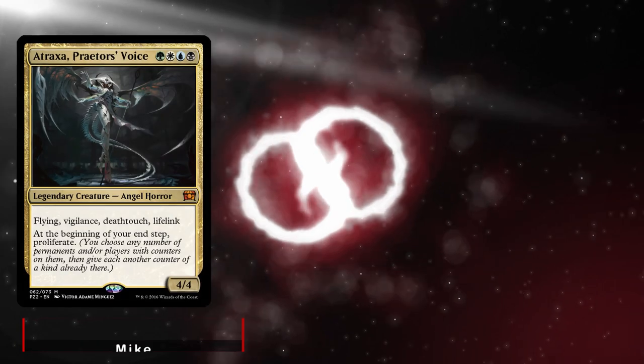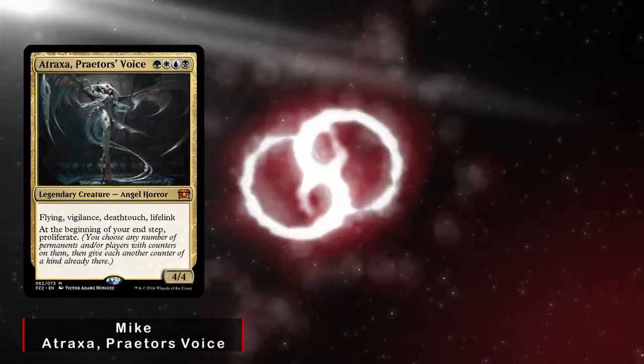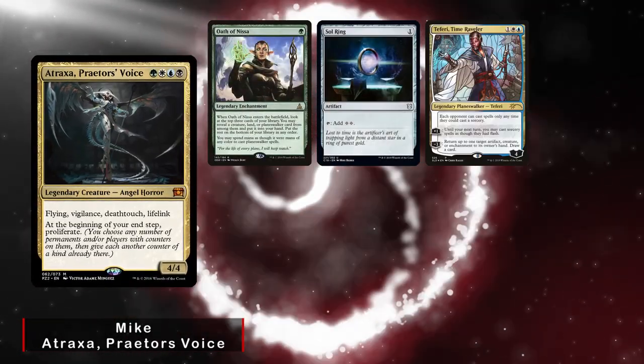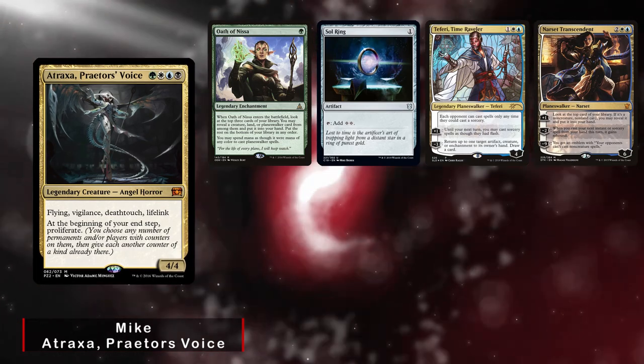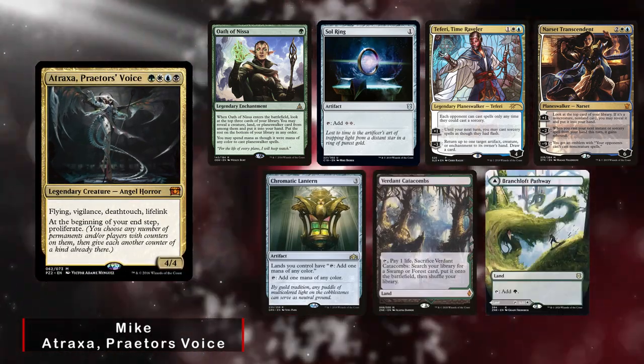Going last and also new to the channel we have Mike playing his Atraxa Super Friends deck. He keeps an opening hand of Oath of Nissa, Sol Ring, Teferi Time Raveler, Narset Transcendent, Chromatic Lantern, Verdant Catacombs, and a Branch Loft Pathway.